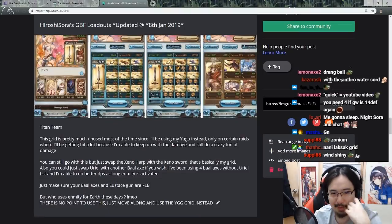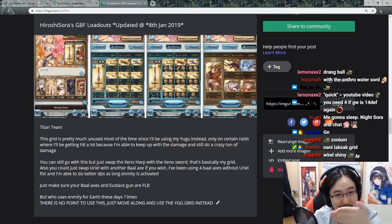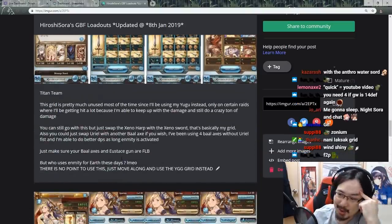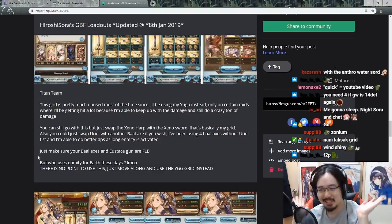The other thing people keep asking me: why is my Titan grid still here? Because for some reason, people are still asking me about Titan free-to-play grids — people still want to play that. So I left it in there. This used to be my grid in early to mid 2017. Then when Magna 2 came out — bye-bye. That's why I added this disclaimer: just don't. Just don't use it. It's a waste of time farming those things.